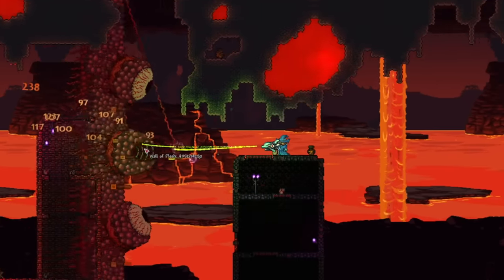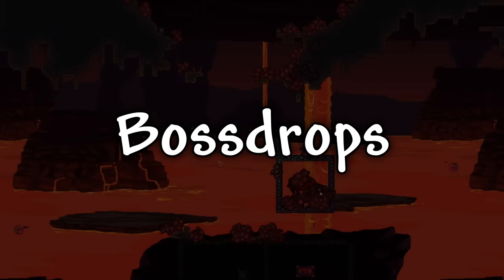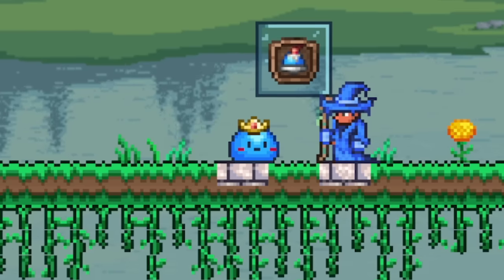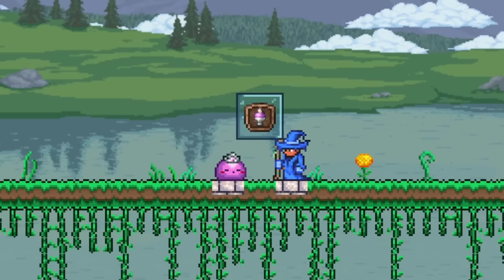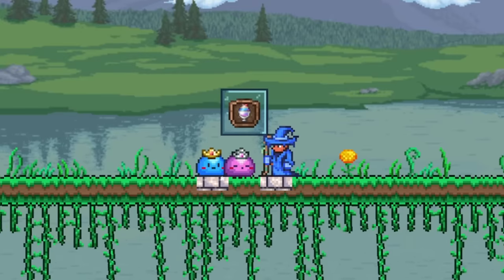Now, let's go over all of the pets that you can only get in master mode. Unlike some of the pets I went over earlier, all of the master mode only pets are drops from bosses, making them slightly easier to get. First up, we have the mascot of my channel, the Prince Slime pet, which has a 25% chance to drop from King Slime. Sticking with Slimes, up next we have the Princess Slime, which has a 25% chance to drop from Queen Slime. Once you have both of those pets, you can use their two summoning items to craft the Resplendid Dessert, which will summon both of the pet slimes at the same time.